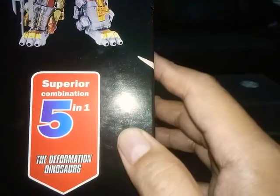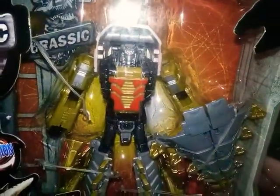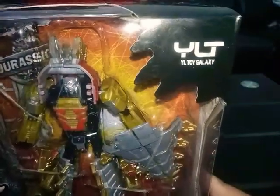This represents Dino King — this is a superior combination 5-in-1, the Devastation Dinosaurs. Now let's take a close look. Nice, solid, loving it! We will have Evie to help us open the box.